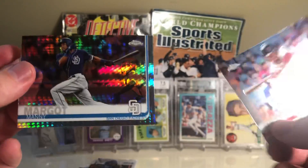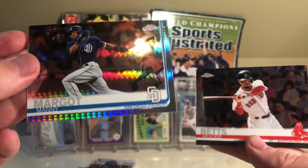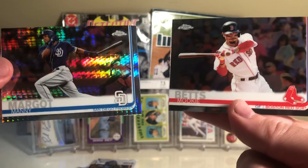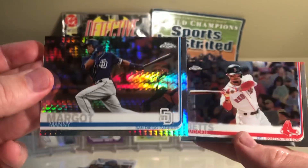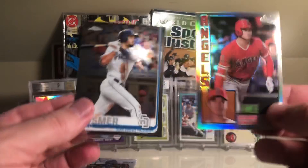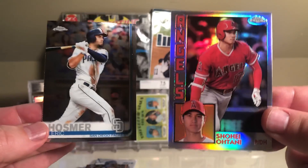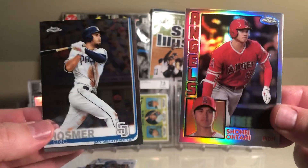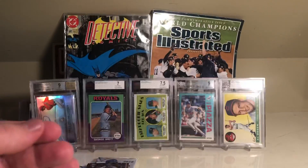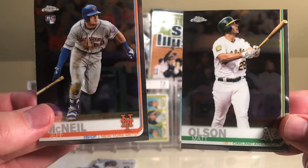The Yankees threw out Mookie Betts, and the Red Sox threw out Manny Margot — kind of a strange head to head. I gotta go with the prism refractor, so we're one-one. Next one is Shohei Ohtani versus Eric Hosmer — that is an easy decision. Ohtani trumps Hosmer, so two-one Yankees.